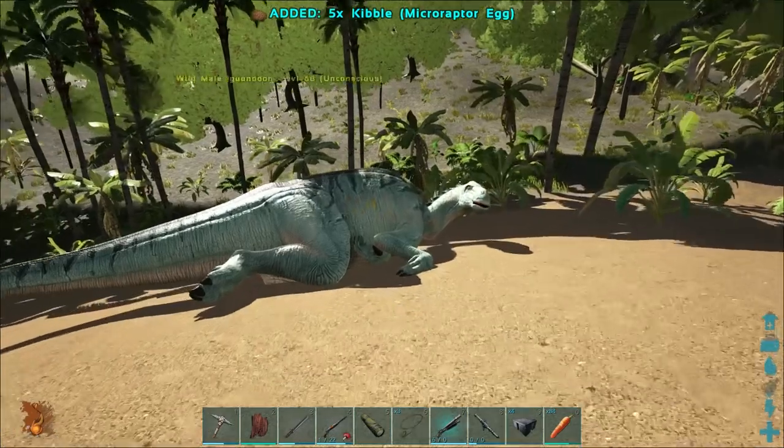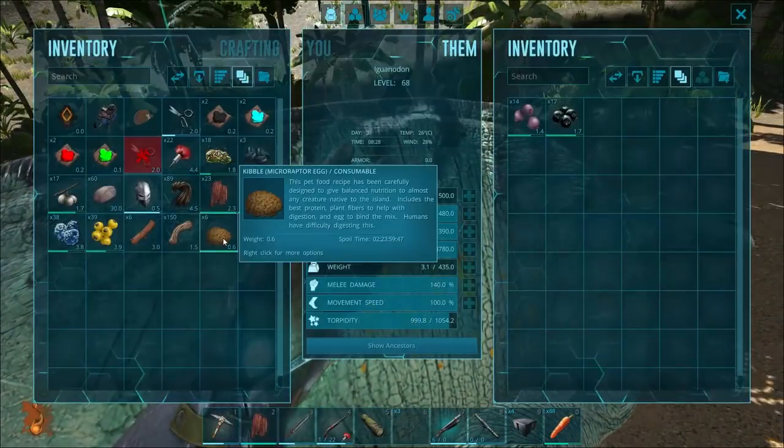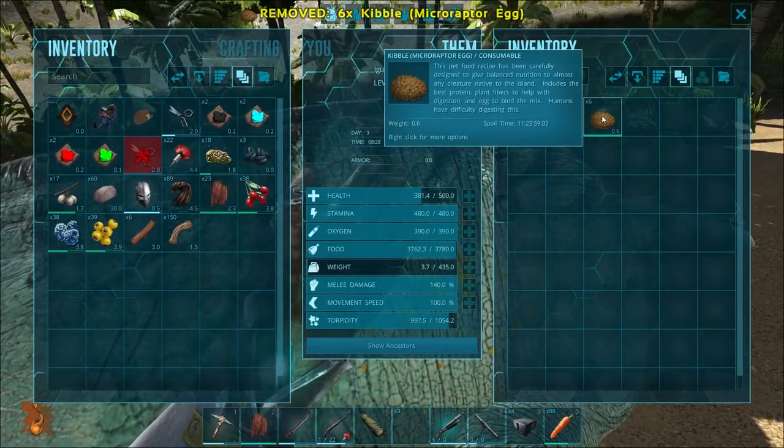But if you don't have the time for that sort of thing, you can use kibble. The kibble required for the Iguanodon is Microraptor kibble. I will put a recipe for that in the description below.